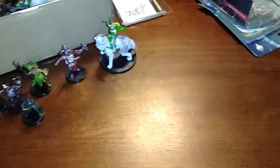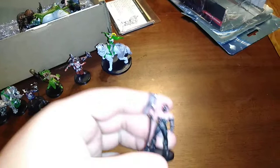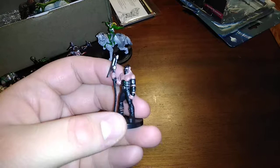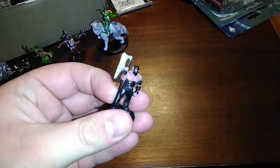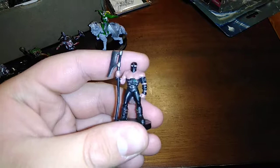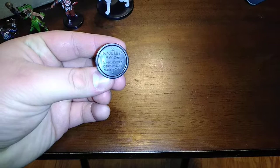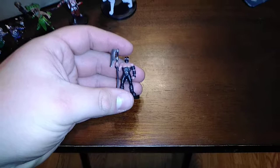Next we have the Half-Orc Executioner. It's hard to tell he's an orc at all — only the slightly pointed ears and pale skin give it away. His weapon is a bit bent, but boiling water will fix that. He'd probably be wearing medium armor. He's got a dominator-style mask that makes his eyes pop from a distance. Number 36 out of 60, lawful evil — because he lawfully kills those commissioned to die, though it's still technically evil.